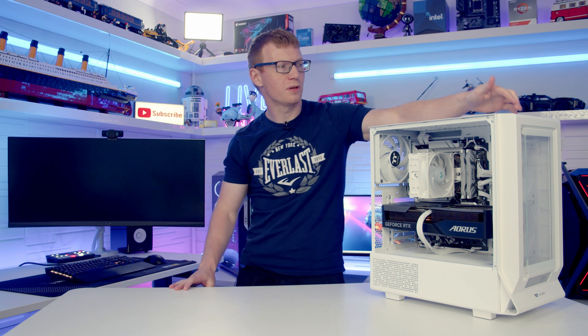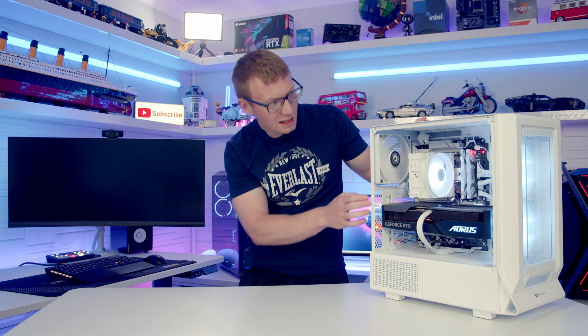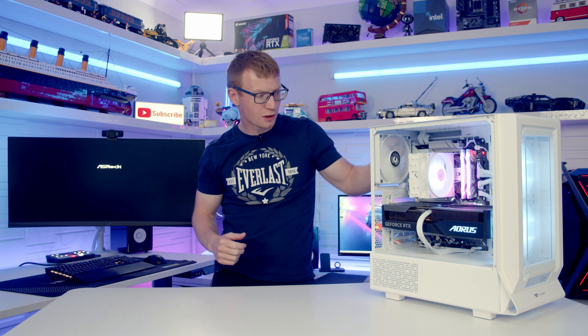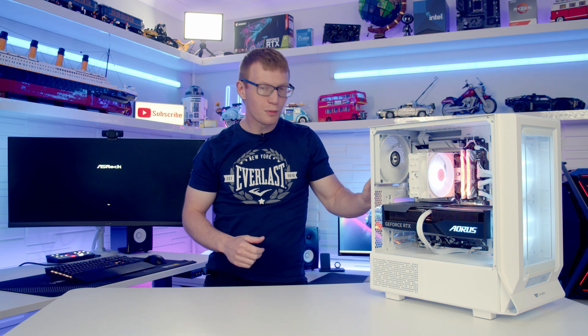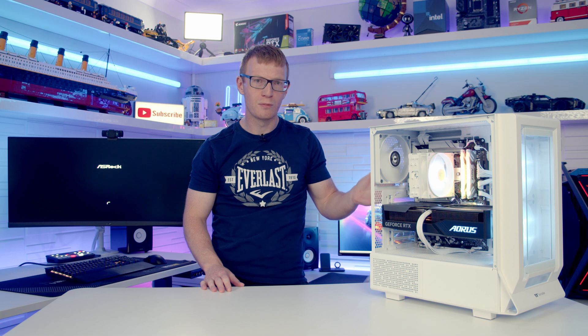Now for the moment of truth — we need to see if the BIOS update has fixed the problem. We flip the power button, the PC lights up, and we wait to see if we get a POST on the monitor. A good sign — we've now got RGB on the RAM, which we didn't have before, and there we go, we've got a POST on the monitor. We managed to fix this PC with a BIOS update — a fairly simple problem, but worth going through, particularly when people are pairing new processors with older motherboards.